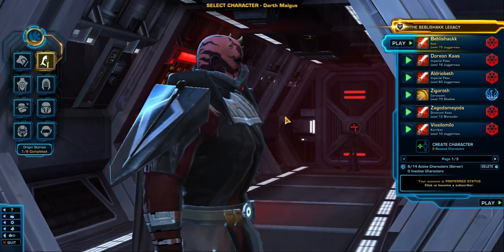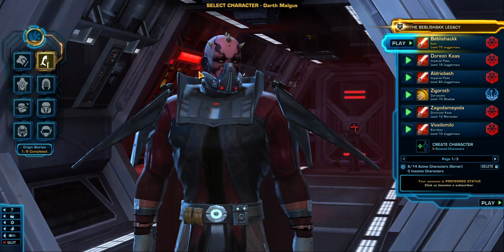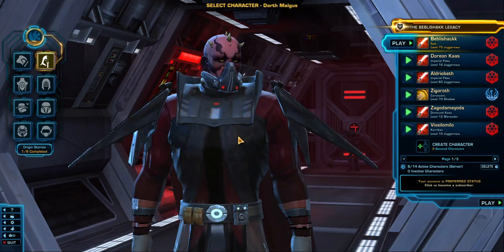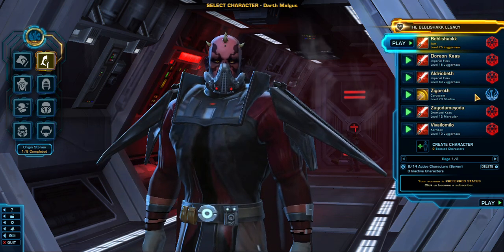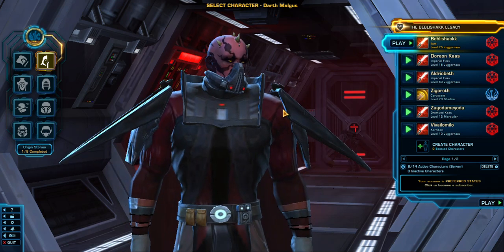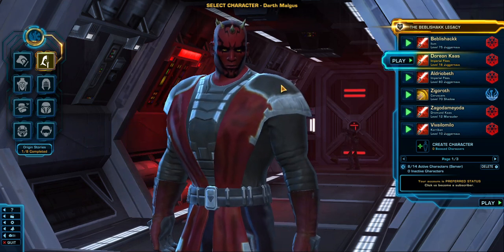He's got this lovely armor. I haven't finished doing him — there's still so much more I can do, which is what I'm going to be doing, unlocking the best armor. He is a level 75 Juggernaut Sith Warrior.